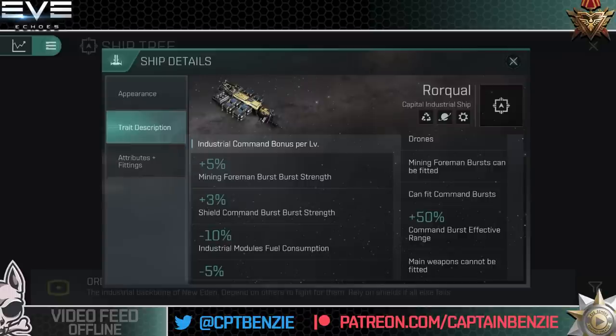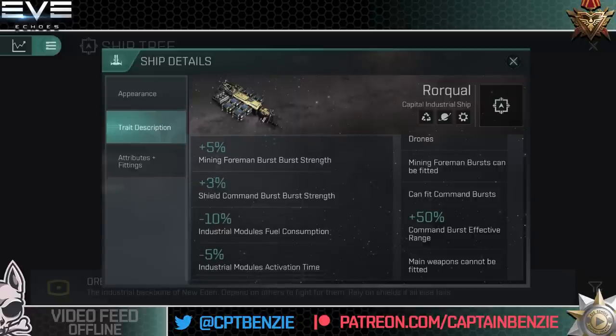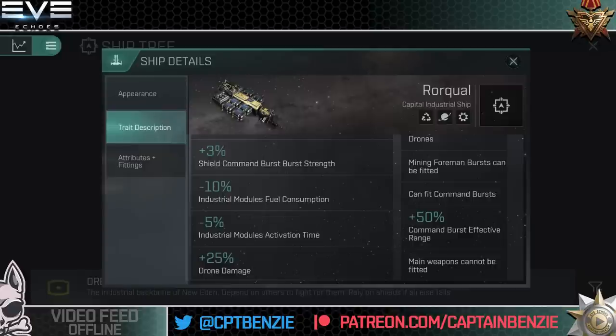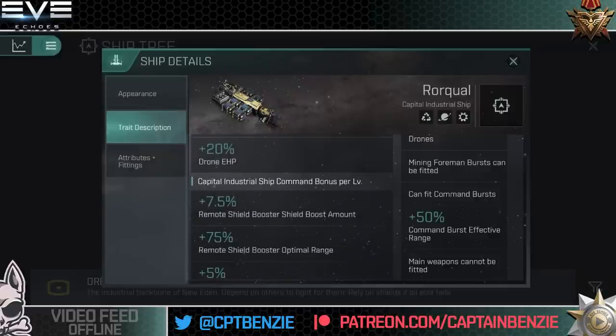Looking at the Rorkal's bonuses: Industrial Command gives 5% mining foreman burst strength, 3% shield command burst strength — an improvement over the Orca's 15% and 10% respectively, giving 25% and 15% at full training. There's also a 10% reduction to industrial module fuel consumption, eventually reducing it by half, and industrial module activation time reduction meaning they'll cycle 25% faster at full training. Additionally, 25% increase to drone damage — 125% at full training — and 20% drone hit points — 100% at full training.